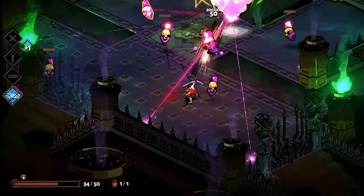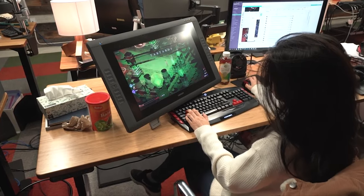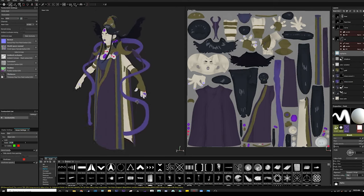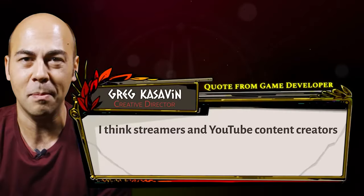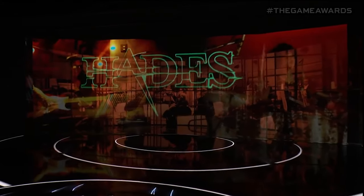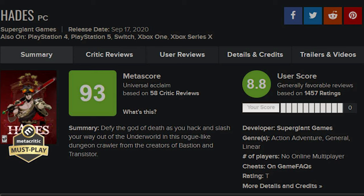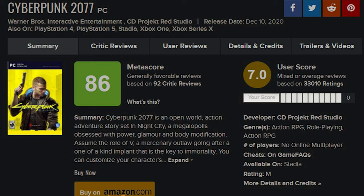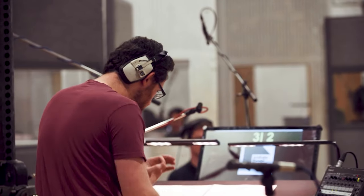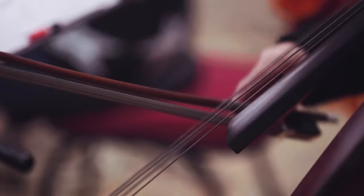Their latest game, Hades, was first released in Early Access back in 2018, opening up the development process to players who could provide feedback freely through forums and Discord. In 2020, the full version of Hades was finally released to universal acclaim, beating out AAA title Cyberpunk 2077 in both average critical and user reviews. It also won two game awards: one for Best Independent Game and one for Best Action Game.